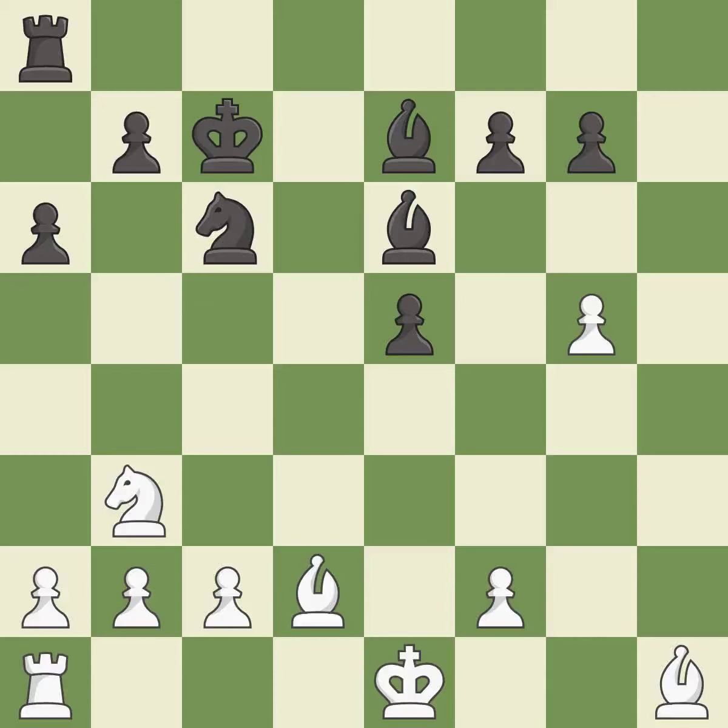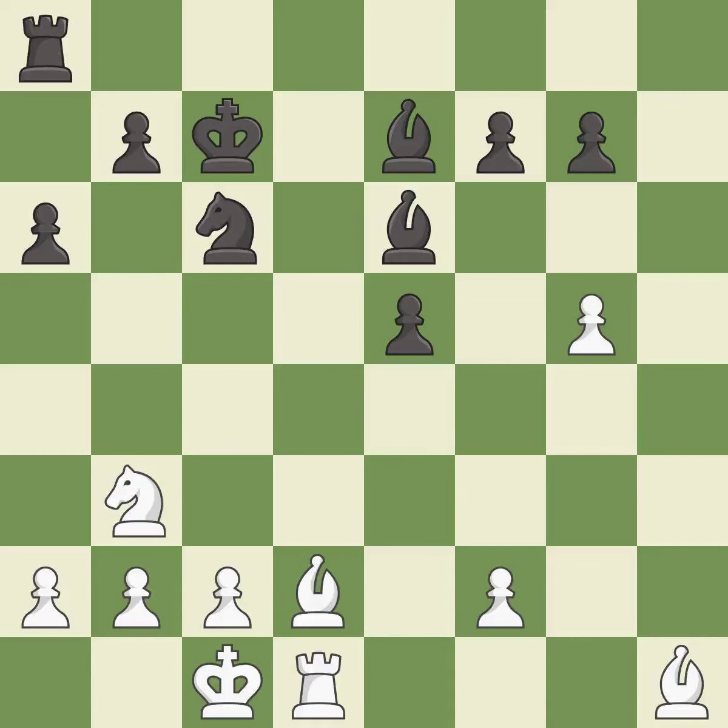This threatens to take an open file with a rook — it is excellent. The rook is now on an open file, which helps control squares across the board — it is best. This takes an open file, a common method for activating a rook — it is best.